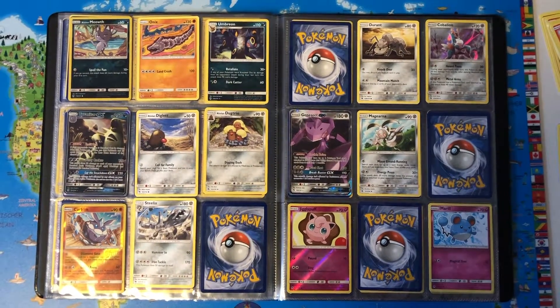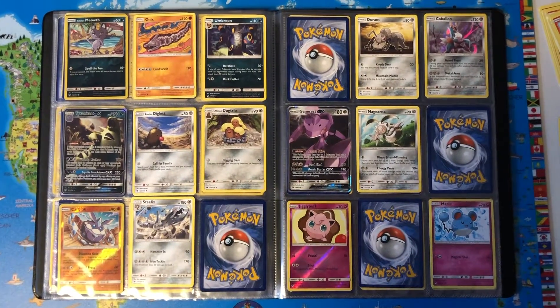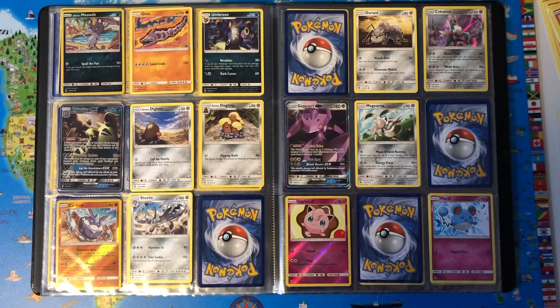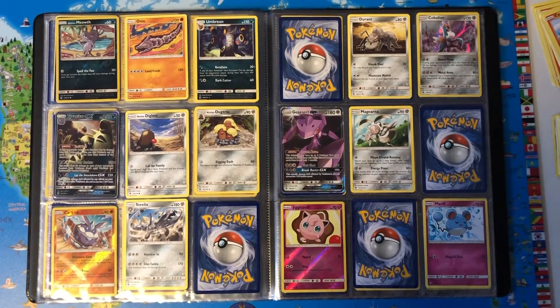Onix, Umbreon, Tyranitar GX — 250 HP, Dark and Ground type. Moves are Dusty Ruckus, Lay the Smackdown, and a GX move. Alolan Diglett, Alolan Dugtrio.